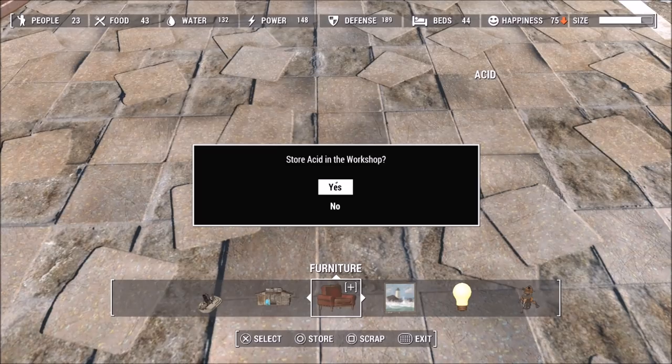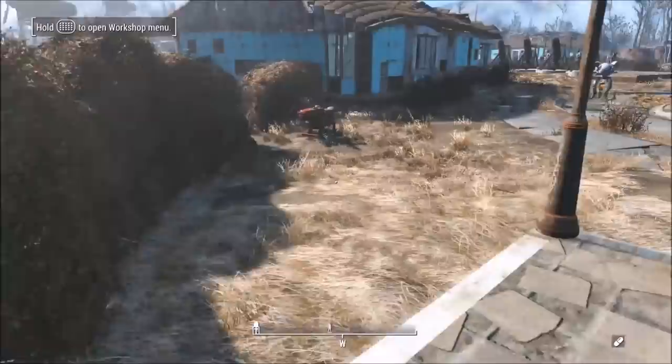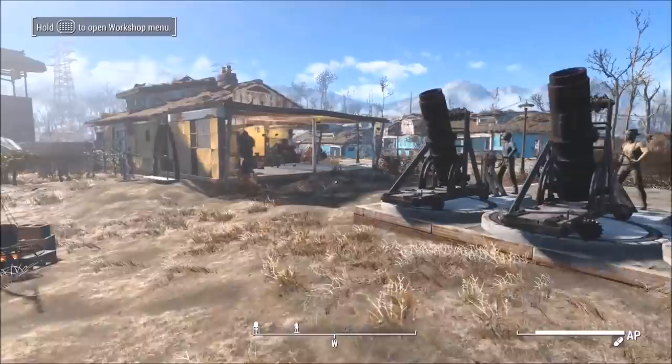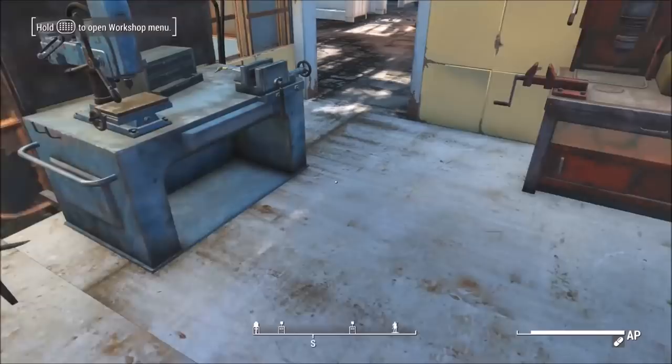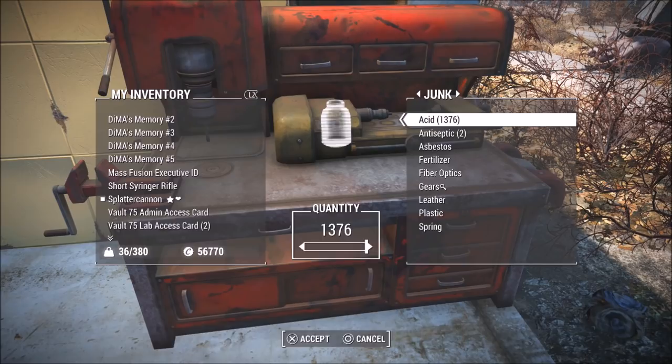You'll know you've done the glitch right if you see a confirmation screen — go ahead and press Yes to dismiss it. Then leave workshop mode. When you go to your workbench you should have double the amount you just had — I had over 600, so I should have about 1,300 acid. To get rid of the duplicated form, drop it on the ground again, then go back into workshop mode and scrap both of them, or just pick them up outside of workshop mode. Now you'll have one stack, and you can repeat this as many times as you want.